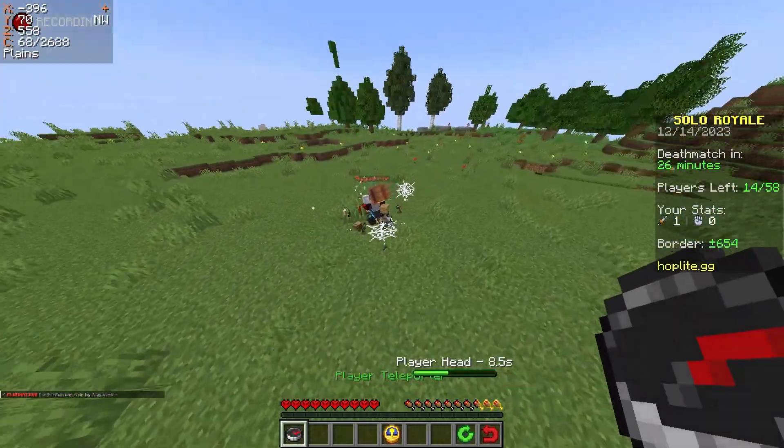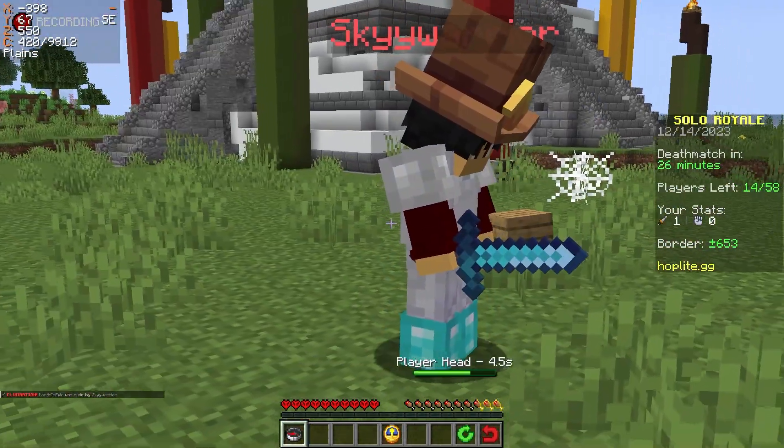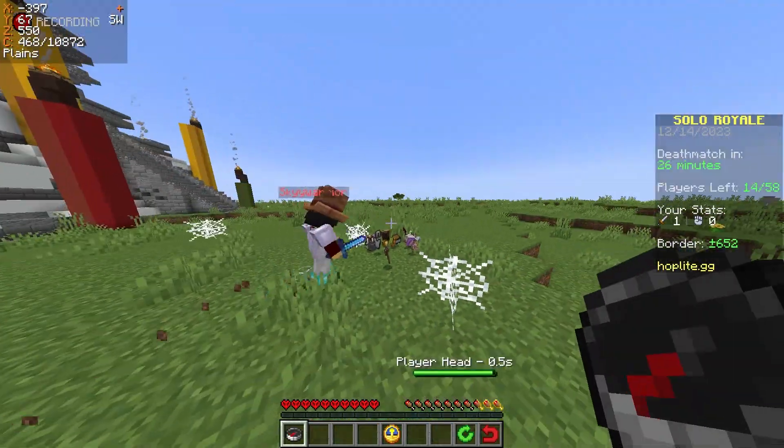Oh, he got me. GGs. He got me — that was smart. What enchantments does that diamond sword have? That's genius actually — that might be a better play, to get a diamond sword with enchantments.